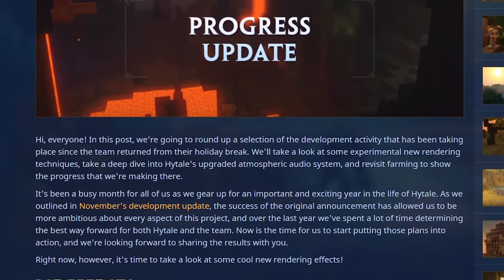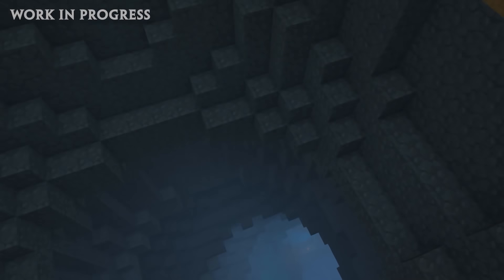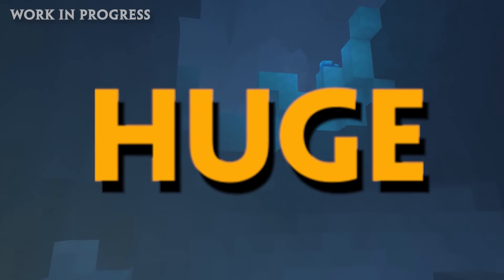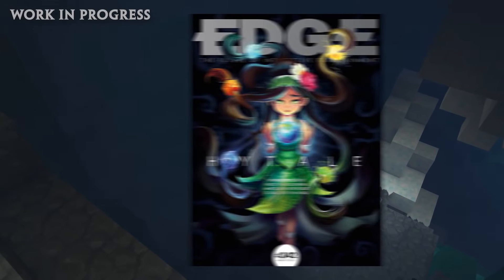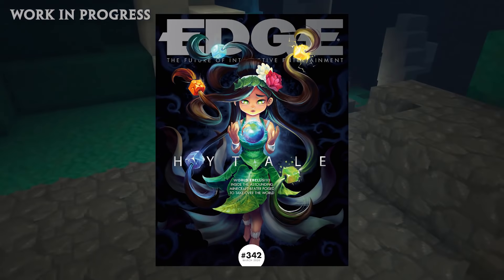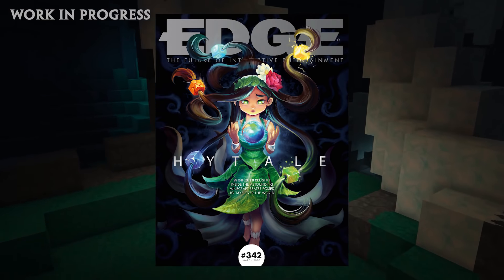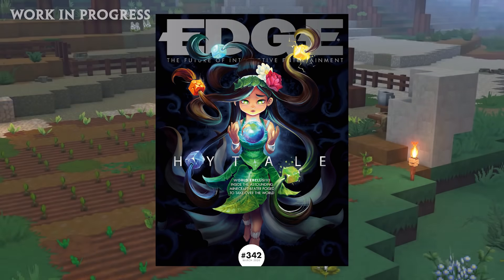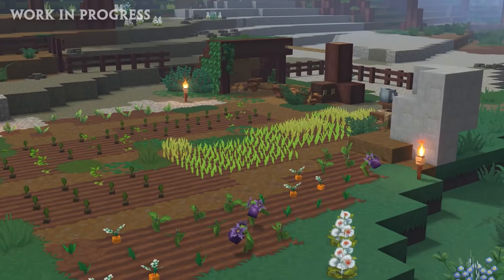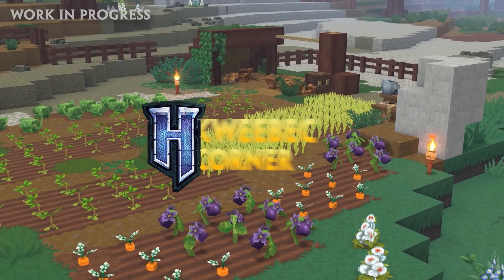Not only have we received our January blog post bringing us some brand new game footage just in the nick of time, but we also got HUGE REVEALS on the game from an unexpected 16-page article from EDGE magazine. They appear to have gotten their hands on a guided demo of the game, featuring further insight into some pretty big systems and even confirming one or two of our previous theories. We have a lot to discuss, so let's jump right into things in Hytale News Updates.